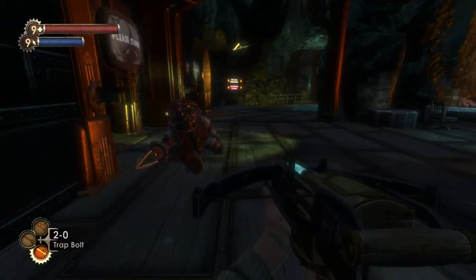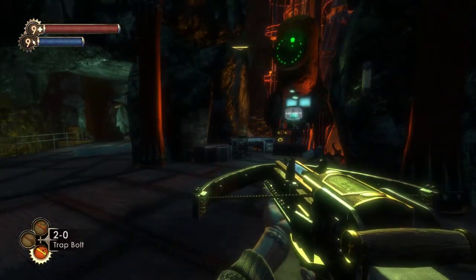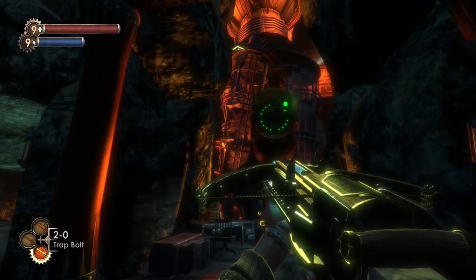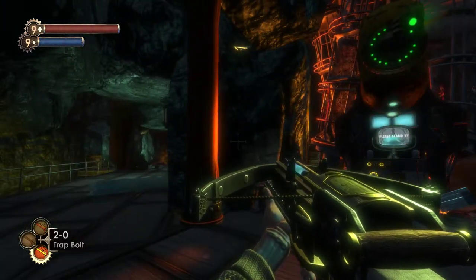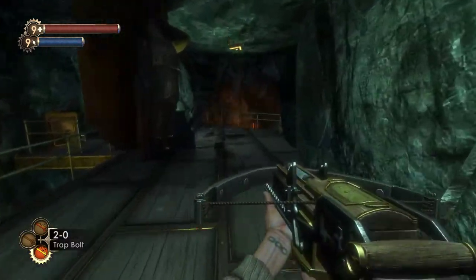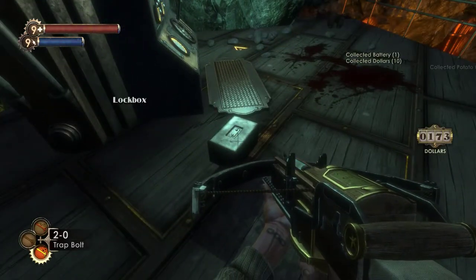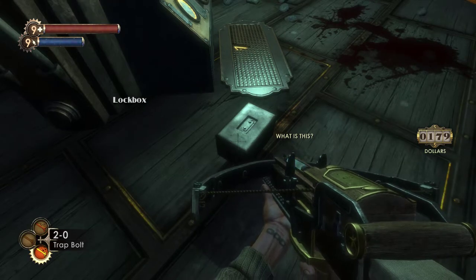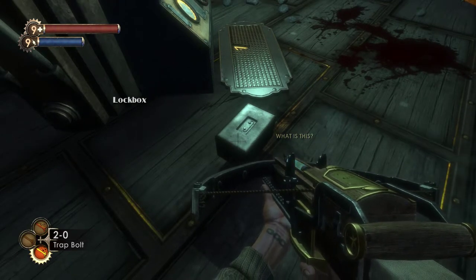Let's talk about the mechanics and systems of BioShock 1, and what better level to do that than in the core of Hephaestus. So, what are game mechanics and systems? Game mechanics are how things function in a game. For example, I hit F to loot this lockbox, I pull some resources out of it, and then I can no longer loot it. That is a mechanic.